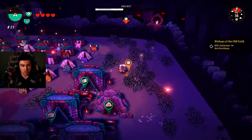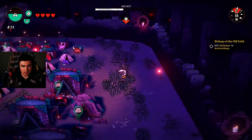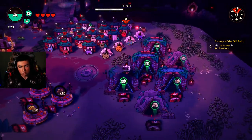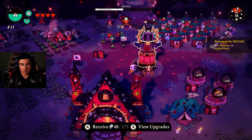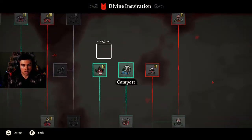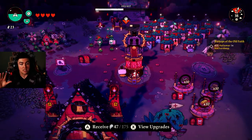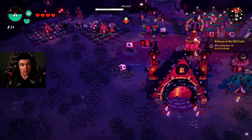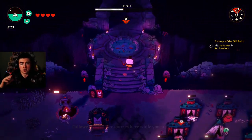We have everything unlocked at this point. We have level 2 mining, level 2 wood, level 2 everything basically. If we look at the tech tree, I've unlocked everything in it. At this point I don't really need the cult other than just to keep them happy, so what we're going to do for now is just run the roguelite and try to beat the final boss.